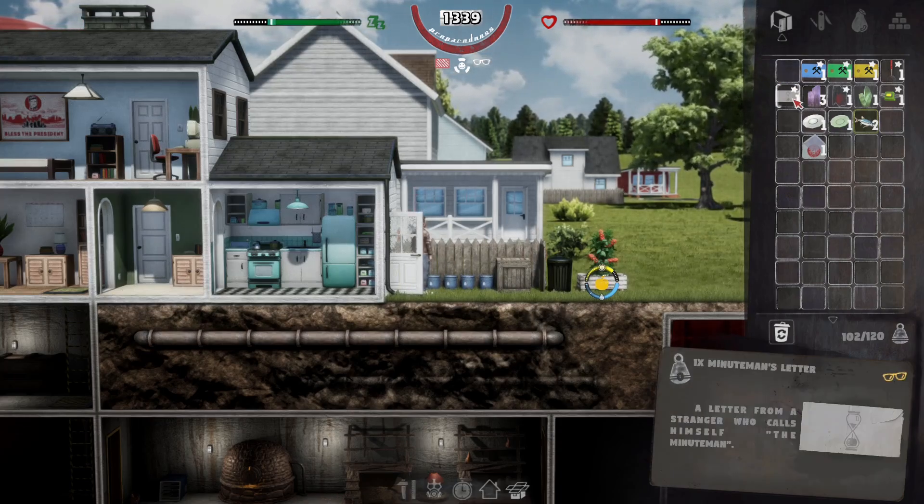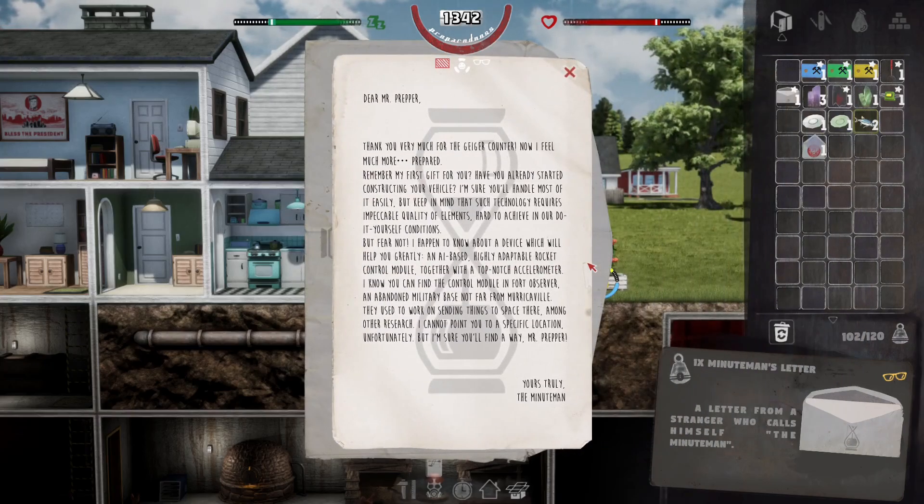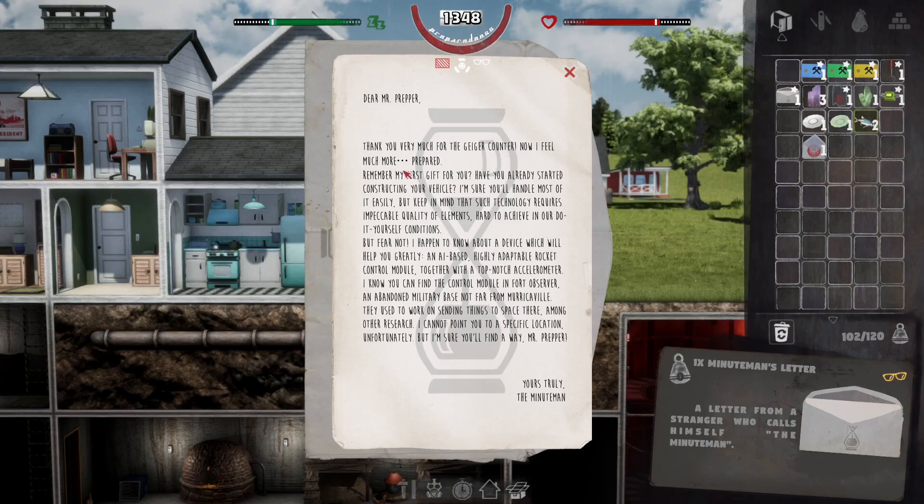I can start filling up my water tank — brilliant. I've got an open letter from the Minuteman: 'Thank you very much for the Geiger counter, now I feel much more prepared. Have you started constructing your vehicle? Such technology requires impeccable quality of elements, hard to achieve in do-it-yourself conditions. But I know about a device that will help you greatly — an AI-based highly adaptable rocket control module together with a top-notch accelerometer. You can find the control module in Fort Observer, an abandoned military base.' That's end-game stuff.